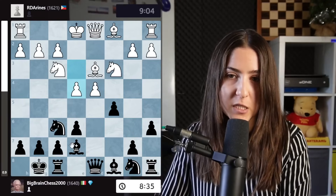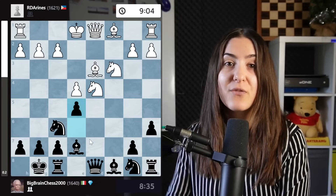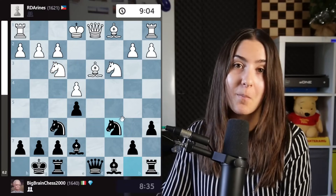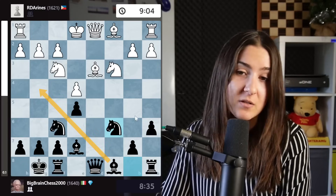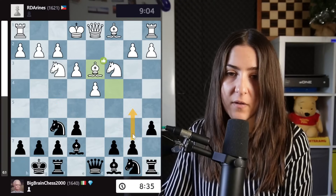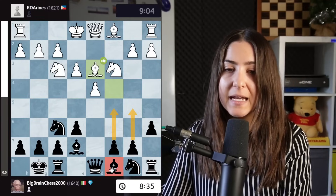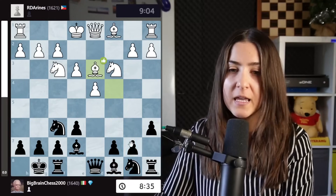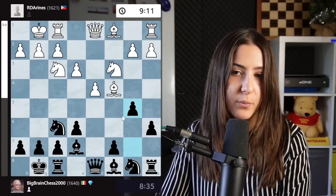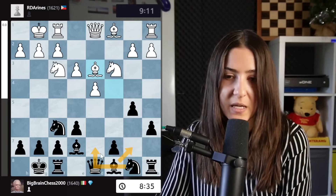Maybe go immediately for c5, and then knight here, controlling the central squares. I think this could have been a better approach. Let's say white plays here — there is no problem because we can just take here, and after this we can play e5 ourselves. The knight has to move back and then we develop, and we actually have an amazing position. We can go with the bishop here and we don't have to play b5. That's why c5 is the best move — attacking directly the center, then decide how to develop the bishop.